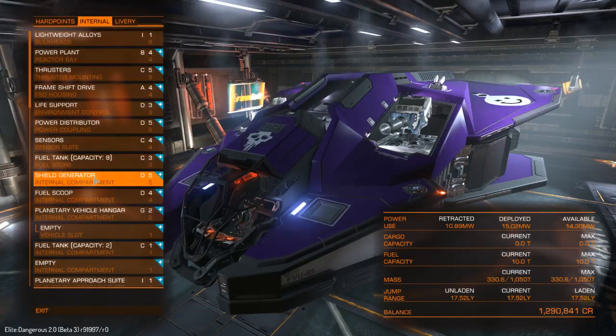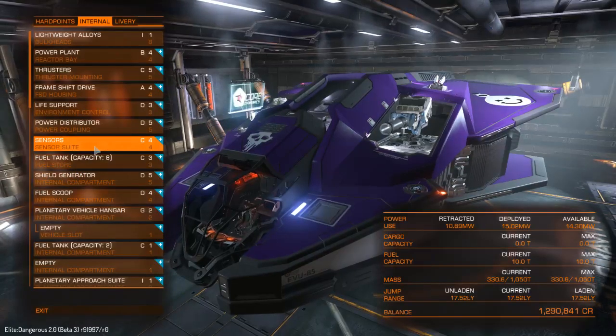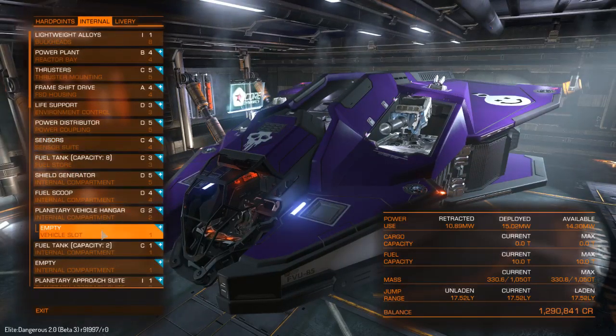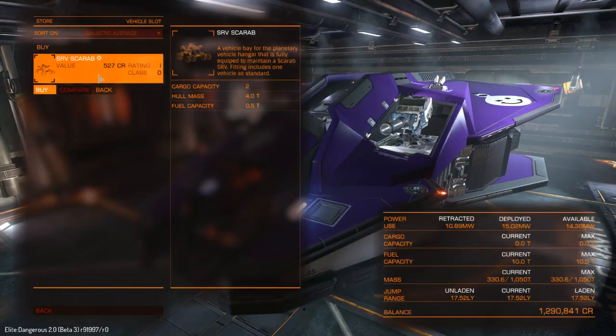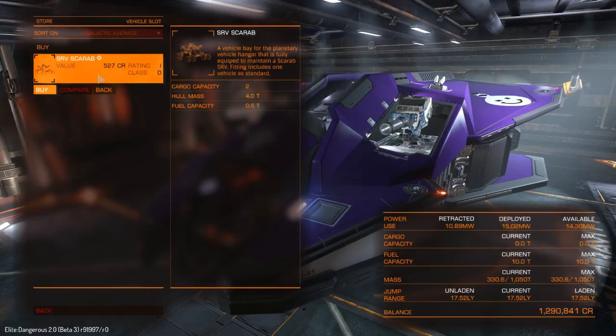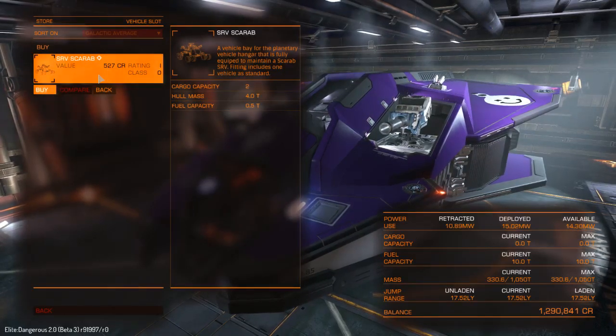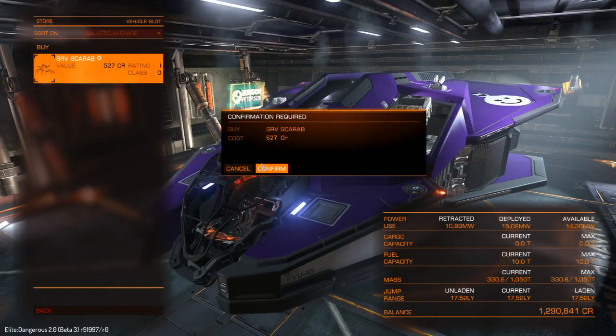Now what else could I skip on? The Sensor Suite? Not really. Empty slot — vehicle slot. Equip. SRV Scarab. Vehicle bay for Planetary Vehicle Hangar, fully equipped to maintain a Scarab. Includes one vehicle as standard.